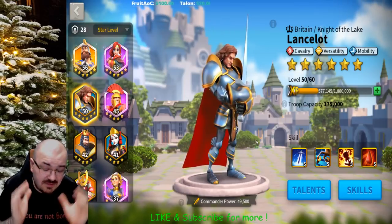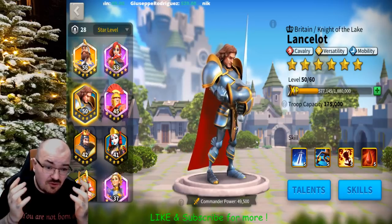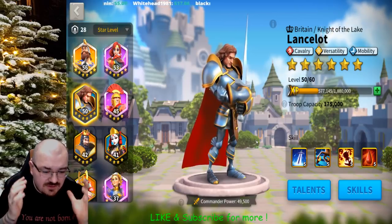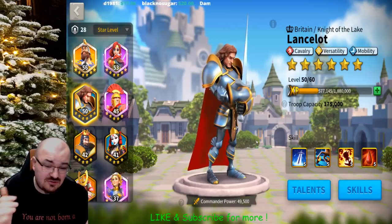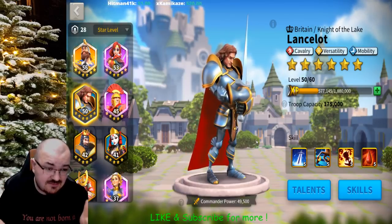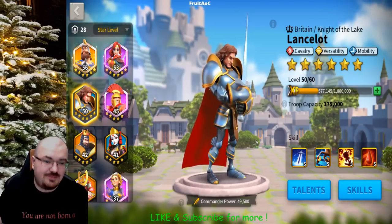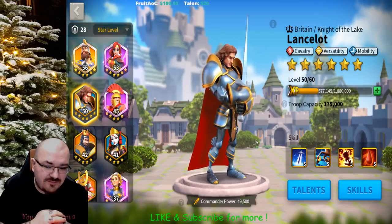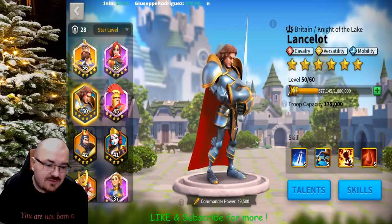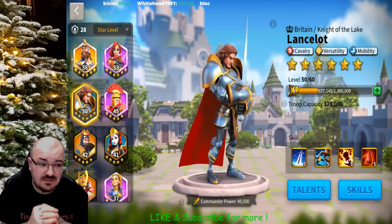If you want to keep Lancelot as a main commander, use him only for mobility — meaning only kill soft targets like lower-tier enemies, or in a battlefield when there's a large battle, go around and get behind enemy lines when they're retreating. If you have 100,000–150,000 cavalry against a retreating army of 30,000–40,000, you'll smash them down very fast. You can also kill farms if that's what you want.